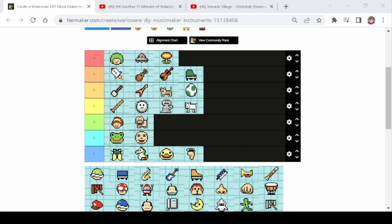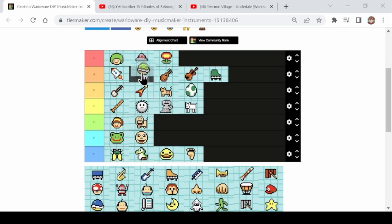Next up is the green shell. Green shell — A tier for sure, and a higher A tier at that. Good for chords, good for melody, good for bass when you need it, and good for a kind of echo especially if you put it on top of other instruments. I don't need to say much more about the green shell — it's just good. So that one's an A tier.